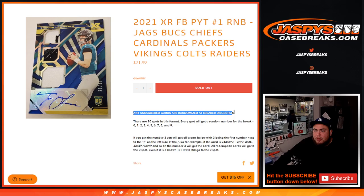Any non-numbered cards are randomized at the breaker's discretion — any non-numbered cards are probably randomized in one lot because it should just be base cards. You get a random number from 0 through 9. We go by the first number on the left side of the number dash. Any redemptions go to spot 0, and any one-on-ones go to spot 1.